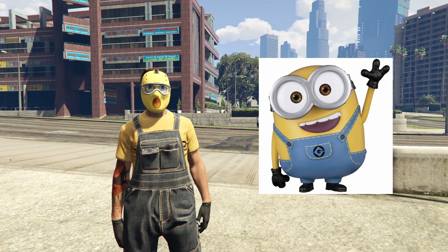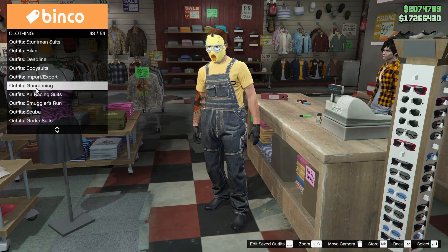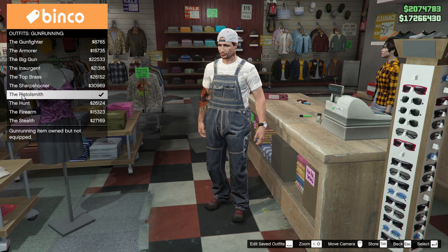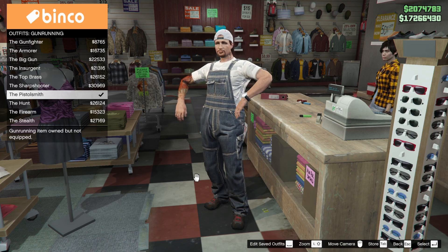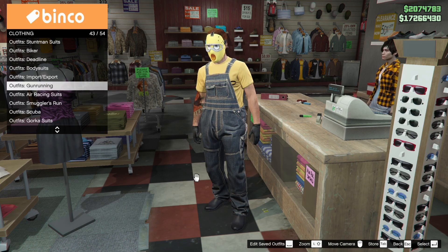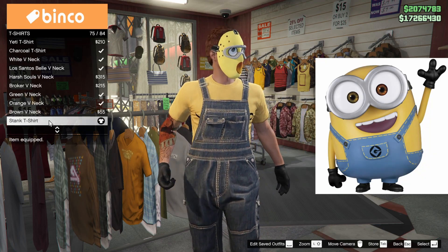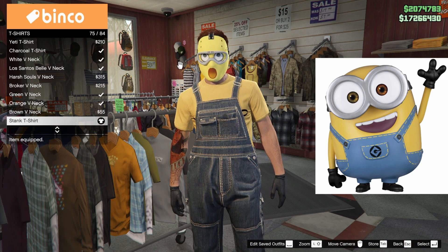Up next we have a Minion from Despicable Me. First go to the kiosk lady and under outfits, Gunrunning which is number 43 out of 54, pick the Pistol Smith because that gives us our overalls. I looked everywhere and could not find overalls anywhere else — I double and triple checked. So that's what we start with. Then head to the top section and under t-shirts pick the stank t-shirt which is option 75 out of 84.